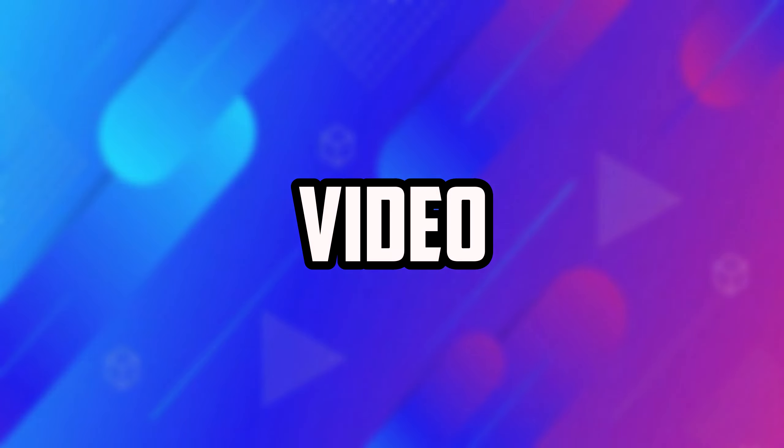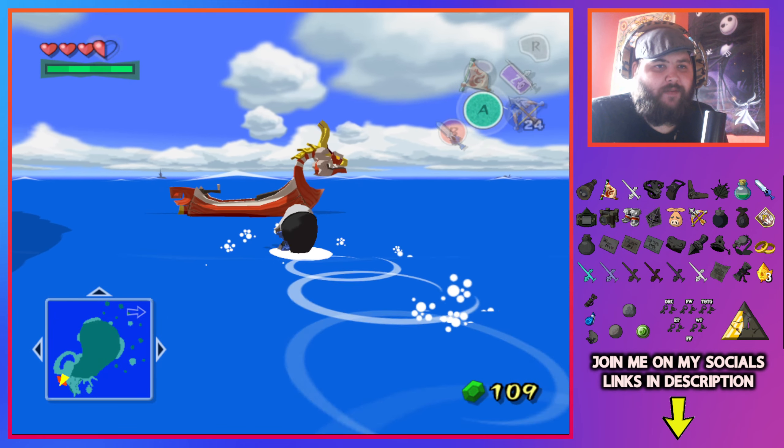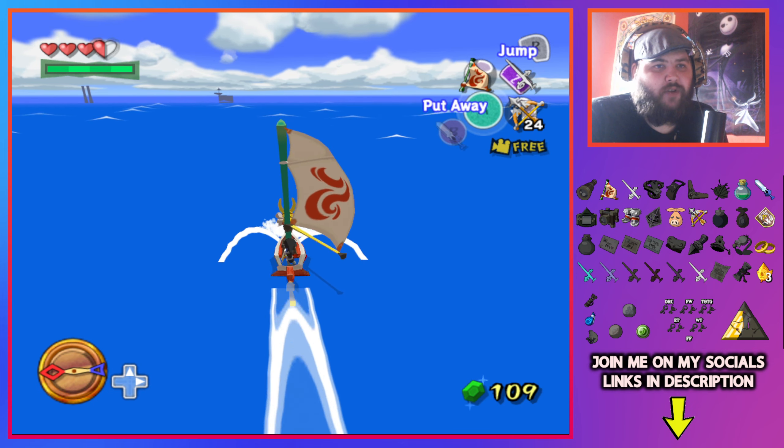We've got more checks to find, which is fantastic. I could enter a dungeon but I can't really do too much in most of them, so I'm going to leave it for now until I find some more key checks, then we'll start going into some dungeons. We actually want to leave Dragon Roost Island and go to the coordinate to the right, because if I remember correctly there's a sub here that contains a few Wizrobes.